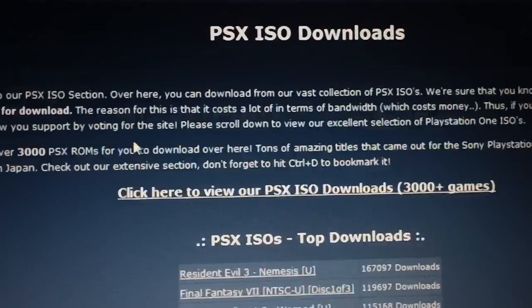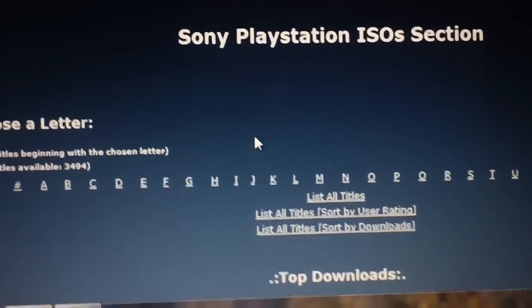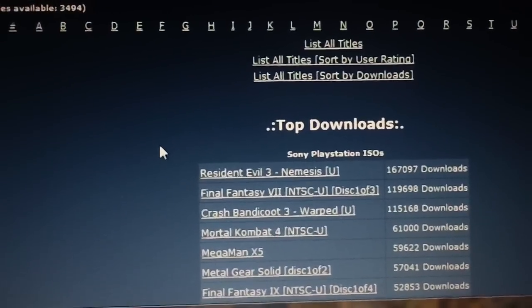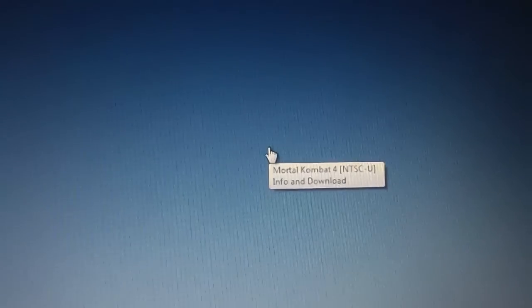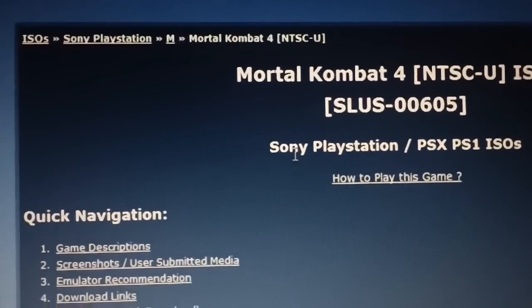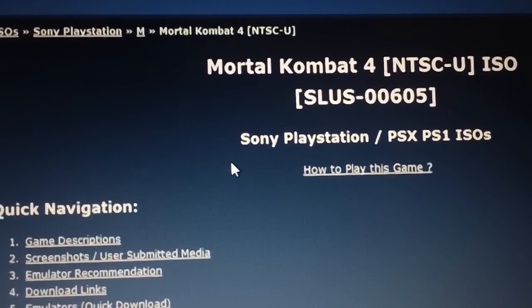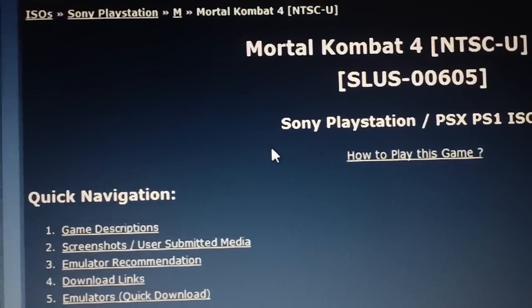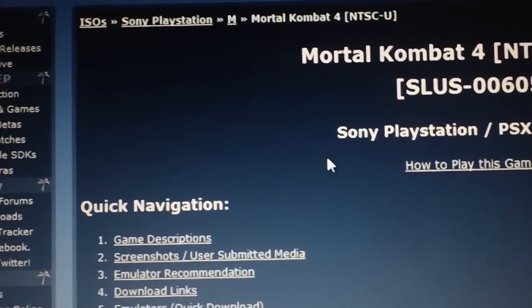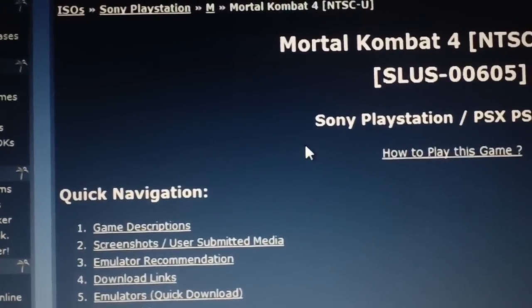On the side, there's ROMs, ISOs, and games. Click on that and it will bring up a huge list. We're going to be concerned with the PlayStation ISOs — that's the list you want. The full list of all their games. For this tutorial, I'm going to be using Mortal Kombat 4. Now remember, I own this game so it's completely legal for me to download it. If you don't own the game, it's copyright infringement — it's illegal to download. Don't download the file. Period.